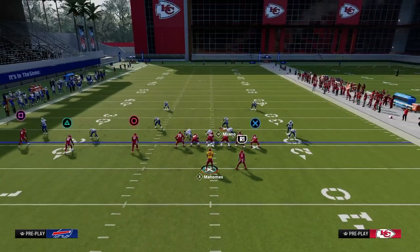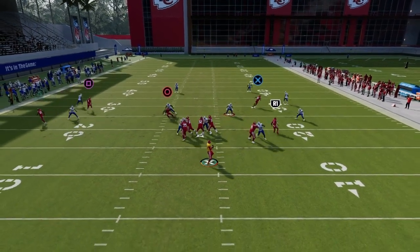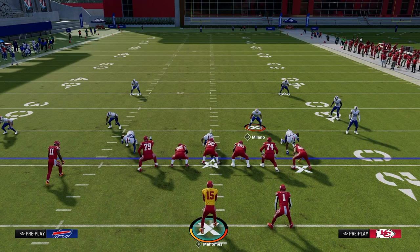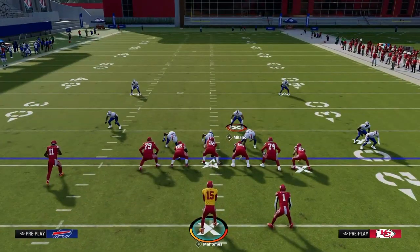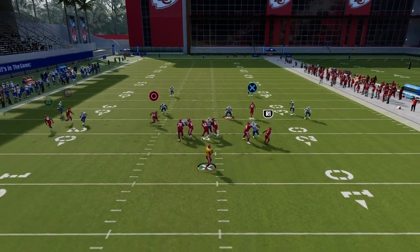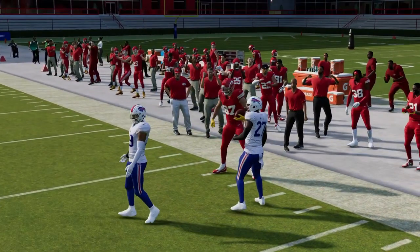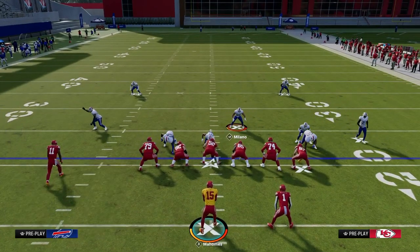Another thing going for you is the short corner to the tight end. If they're playing Cover 4 or Cover 3 hard flats, you throw the short corner on the right with a little outside pass lead and possession catch it — really effective. Now, if you see a curl-flat defender getting depth, he can sometimes play that corner, but if you pass lead up and to the right, that can generally handle that adjustment.